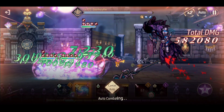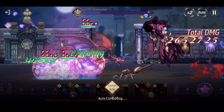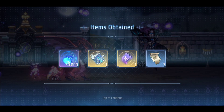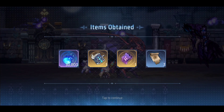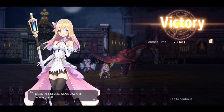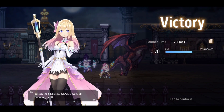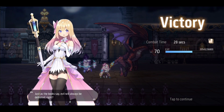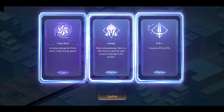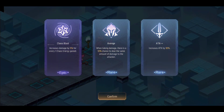In terms of team composition, just use your best team. I'd highly recommend using someone tanky to make it more consistent and safe. If you do fail, you'll be brought back to the start and have to spend stamina to restart that section.